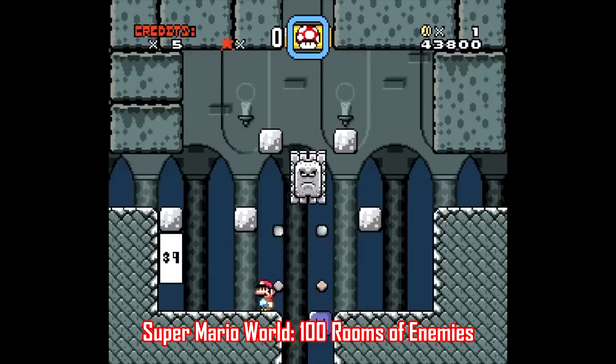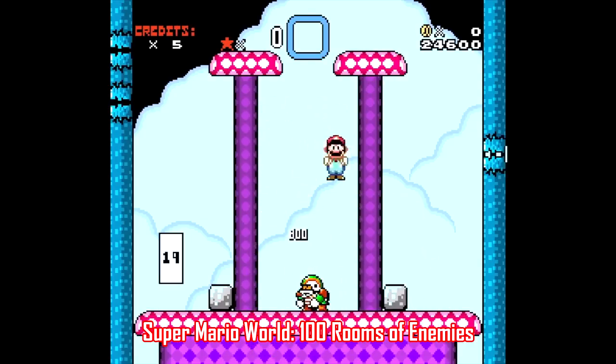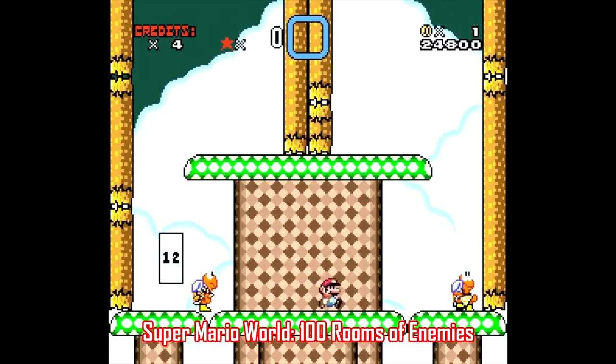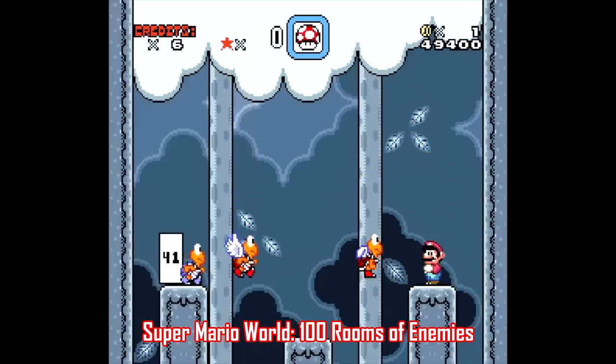It's similar to how the Pit of a Hundred Trials works in Paper Mario. This one starts out very simple, but by the time you get to around room 20 or 25, it starts to get pretty tough. Bear in mind, you also have to eliminate shells in addition to enemies, so that adds to the difficulty a little bit.